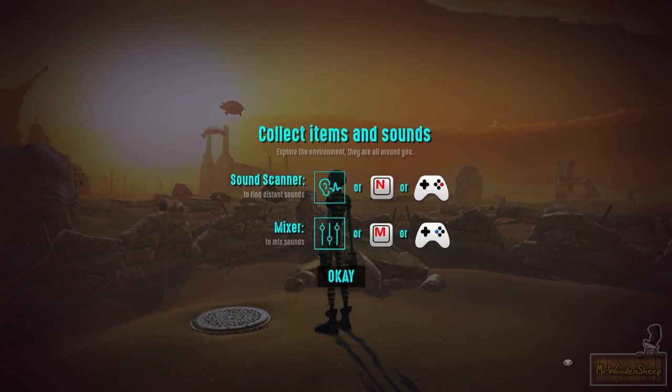Collect items and sounds. I don't know what possibly made them think that was a good idea, having a voice guy. Everything else I've been reading - why does he need to audibly say 'Collect items and sounds'? It just completely breaks the immersion, and I've got the text right here.